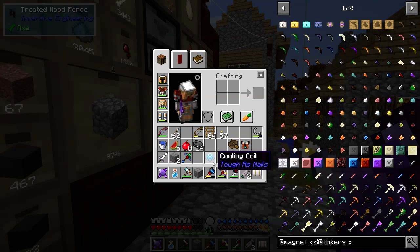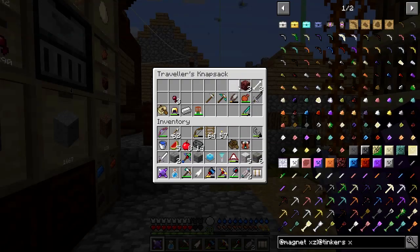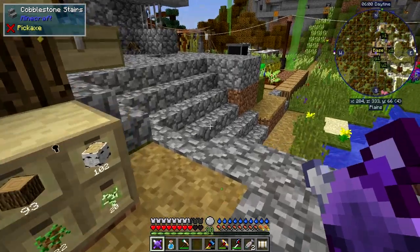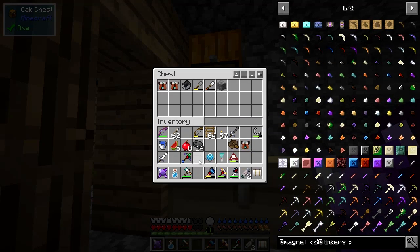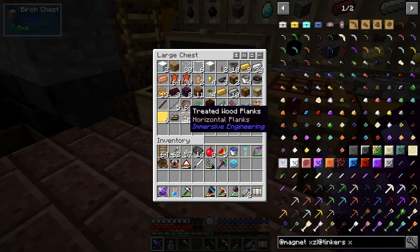I'll take that out and those out - the bones we don't need, the spiders, some iron. I found a stone broadsword from Tinker's Construct - that was obviously from one of the mob drops because I didn't take anything else out of the chest. Let's get rid of some of this stuff. That's better - at least I've got half a reasonable inventory now. So today I'd like to look at some Rustic stuff.